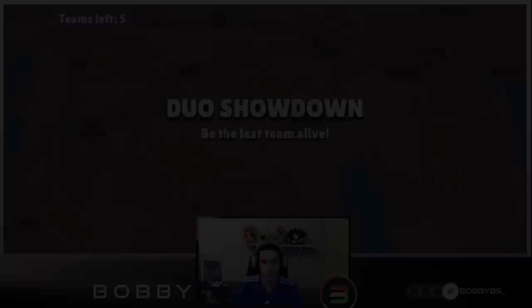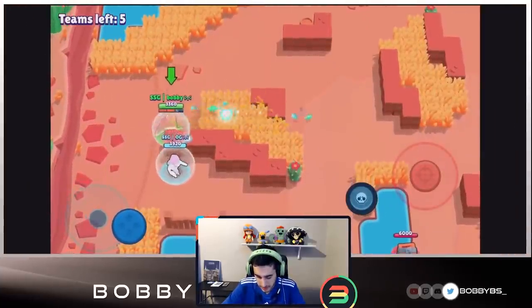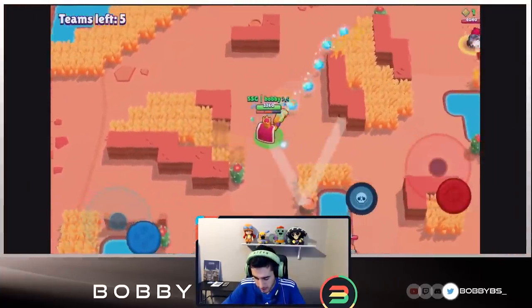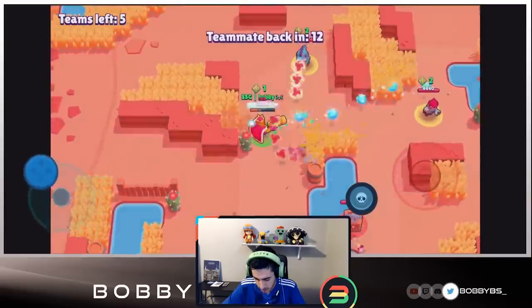Here we go into our next game. We thought we'd make this a little bit harder on ourselves since this has been a little too easy, so we're going to go with Colt and Rico — this is definitely not an ideal duo showdown comp, so it should test us a little bit more. And OG is already dead.